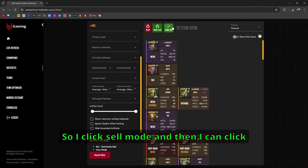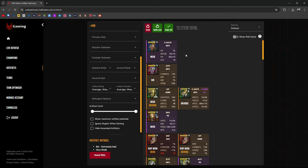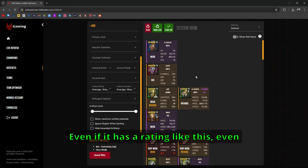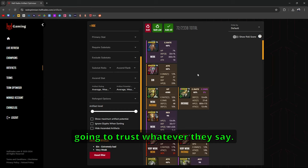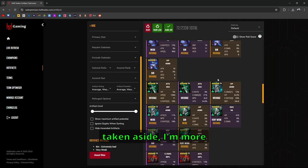All of these show up. I click sell mode, then I can click all. We've got crit rate with triple defense. Generally speaking, you don't always want to just take this at face value and sell everything off the rip, even if it has a rating like this and even if you trust Hellhades. For the most part, I don't think I know more than Hellhades or Saf when it comes to gear, so I'm pretty much just going to trust whatever they say. These 72 pieces of gear they've flagged — I'm more than likely going to sell them.